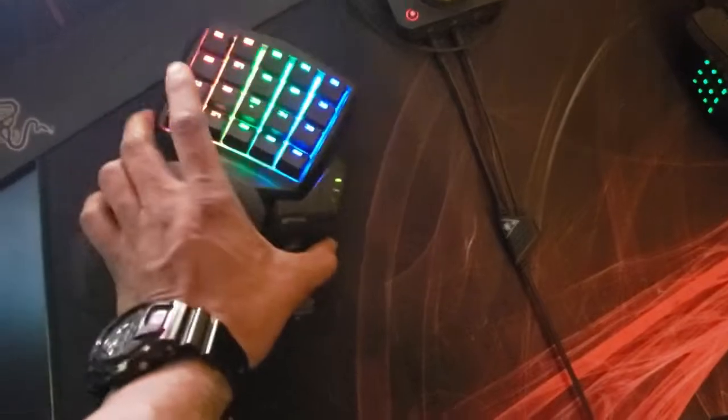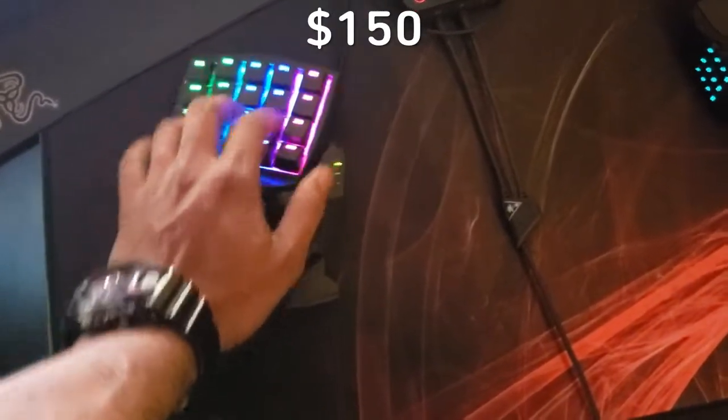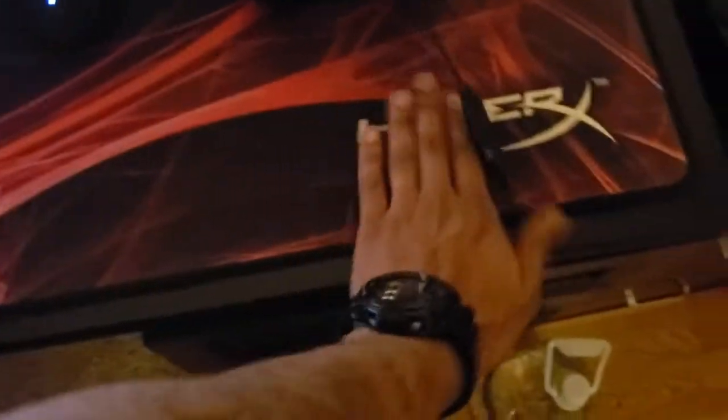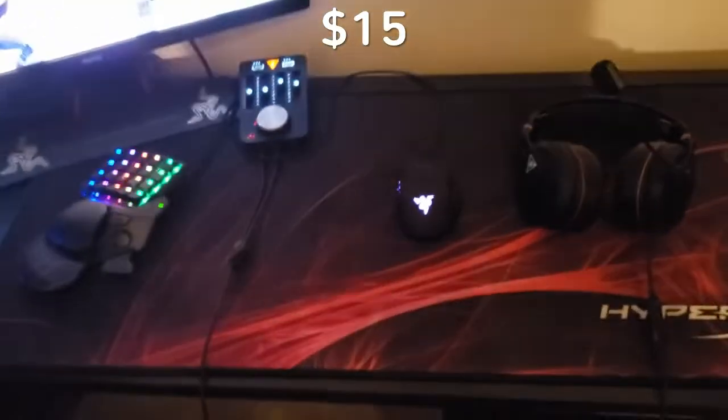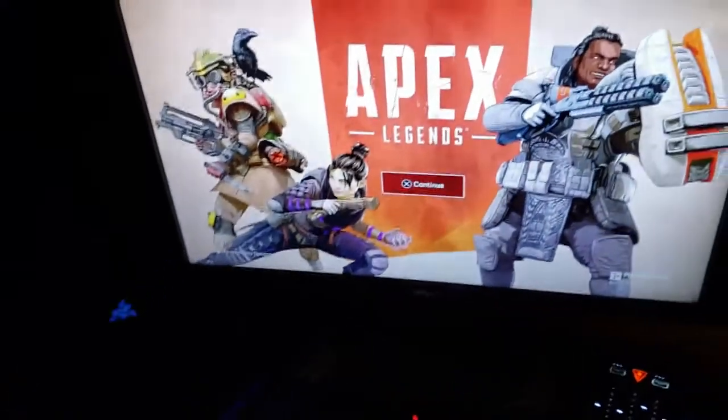I got the Razer Chroma Edition mouse, Orbweaver keypad — got the nice clickety-click, nice RGB lights. This moves up and down, you can adjust it for the size of your hand however you like. All this is sitting on top of the HyperX Speed Edition mouse pad with the beast design — that is just clean to me, super clean. It's about two feet in length; I know in the video it looks super long but it's really only like two feet.